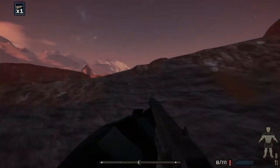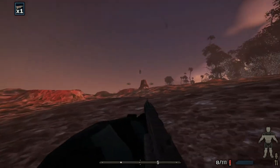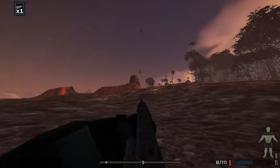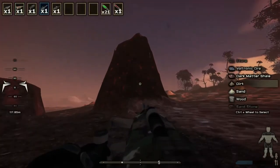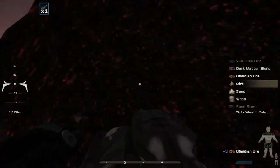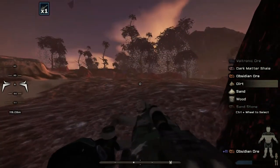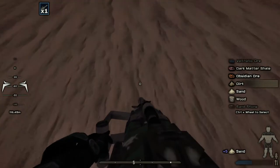Looks like we're doing okay in this biome — cool looking! Let's walk back out and see what's in the other direction. We're back out — that's a cool biome. What's this big tall thing over here? Dark matter ore or voltronic? There's probably obsidian. Let's head this way — let's switch to the drill. This should be obsidian — yeah, obsidian ore! The desert has these interesting materials. Let's pick up about ten of these.